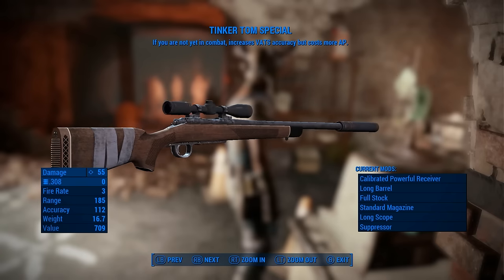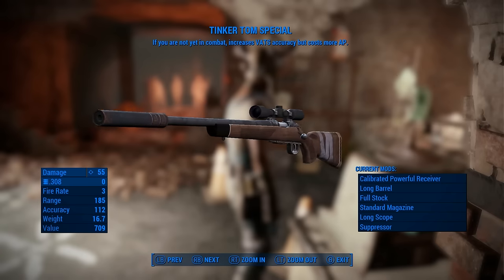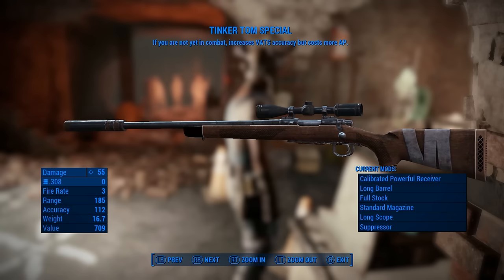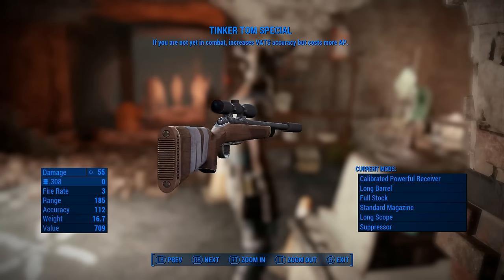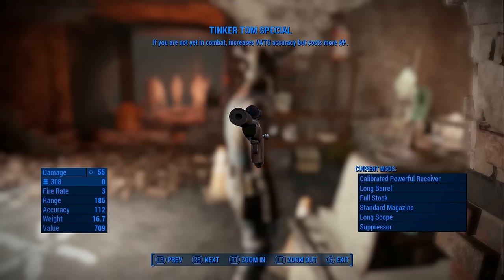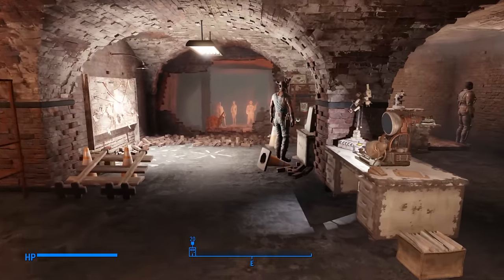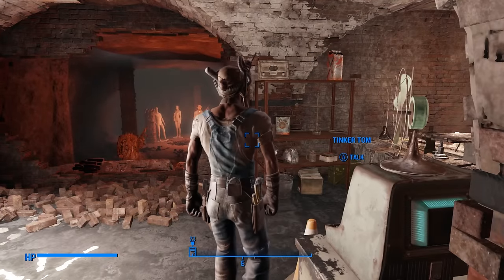Find yourself needing some more accuracy in VATS? The Tinker Tom Special may be your next best friend. It's a hunting rifle that increases your VATS accuracy if you're not yet in combat. But beware, it also costs more action points to use. If you ever manage to locate Railroad HQ, you can buy this from Tinker Tom.